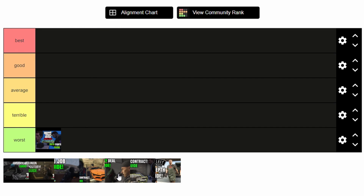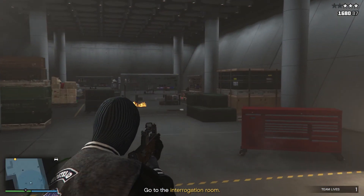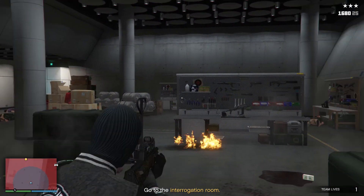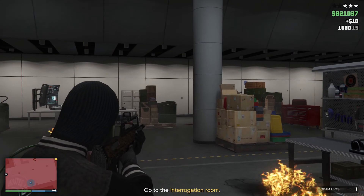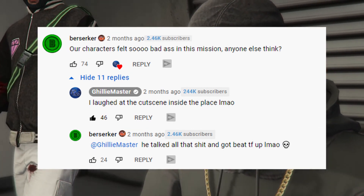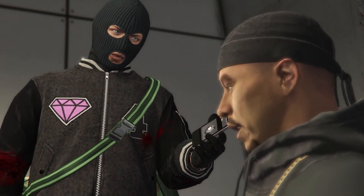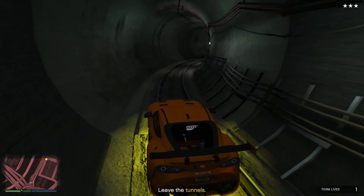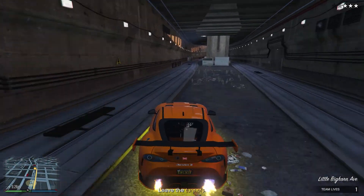Now we have Agency Deal. This one for me has to go in Terrible. The first setup wasn't bad, it just felt boring, and the finale had huge Doomsday Heist vibes — even the AI reminded me of the Doomsday AI. The cutscenes in between were pretty funny, but the finale itself was just a copy and paste of Act 1 of the Doomsday. If I ever feel like some Doomsday heisting without wasting two hours on setups, I'll go for this contract, but otherwise it stays in Terrible.